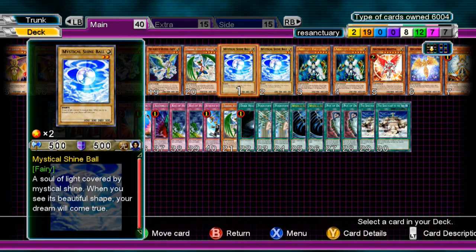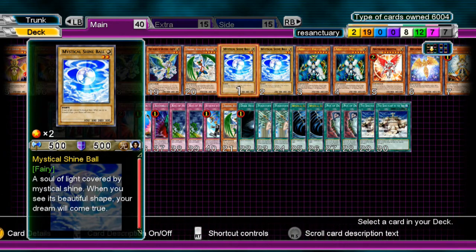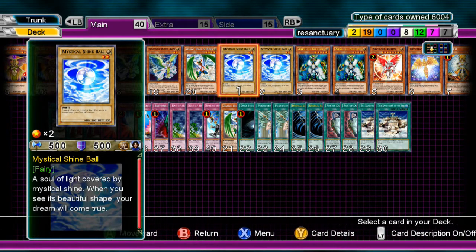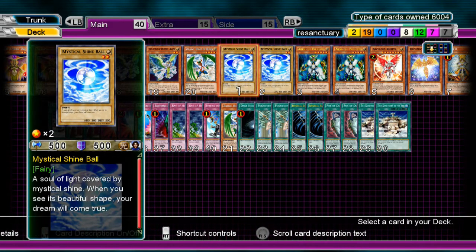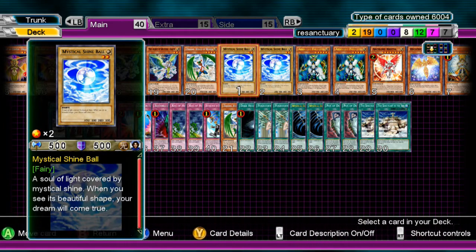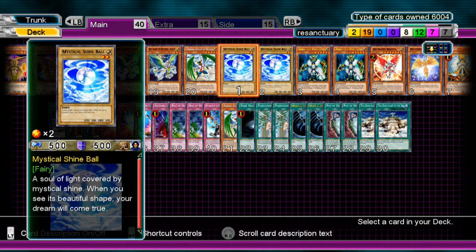Mirror Force and Negate Attack — whatever. I needed something else. I also took out an Earth Tuner and Medora, I think his name was, because it just didn't flow. As you'll see, every monster in this deck is Light, or should be Light — I hope I did my job right. So without further ado, let's go into this deck.